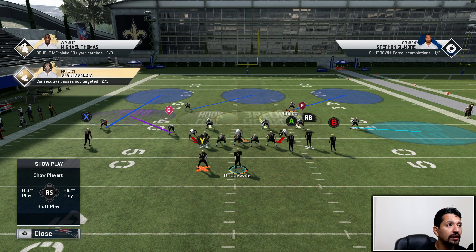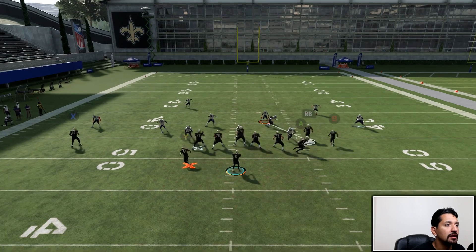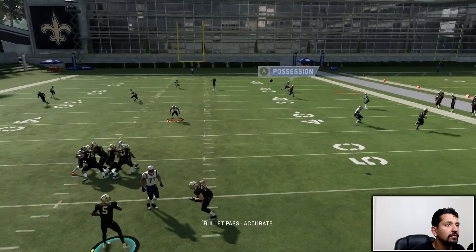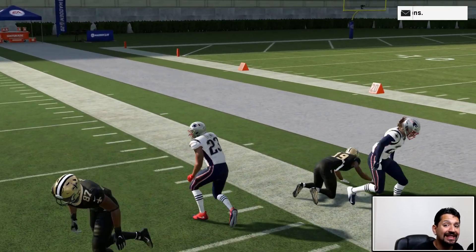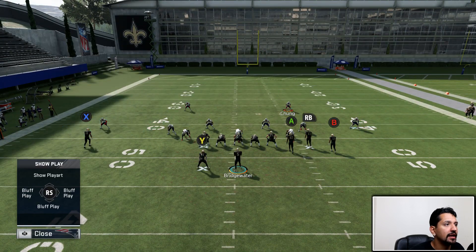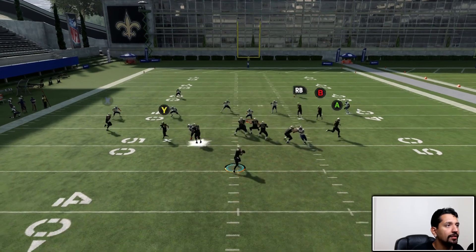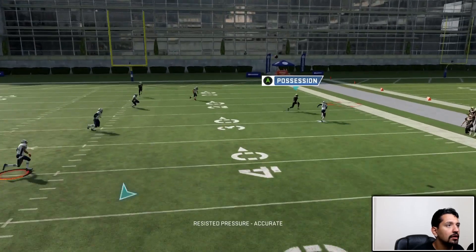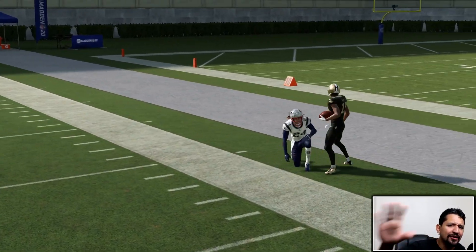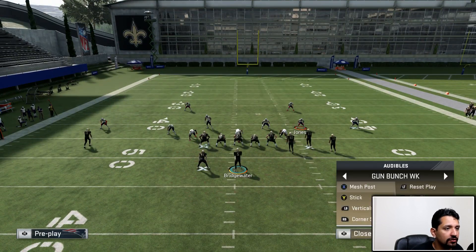It covers the sideline really really well. For example, if I come out in corner strike and try to get this cover two bomb right here, that safety is in prime position to make a play on that — it usually always gets open versus cover two. Let me come out in cover two drop. Now look at this cover two — you're going to see that this corner strike route is going to get absolutely wide open compared to before. This zone guards things really well and it's really hard to bomb this.